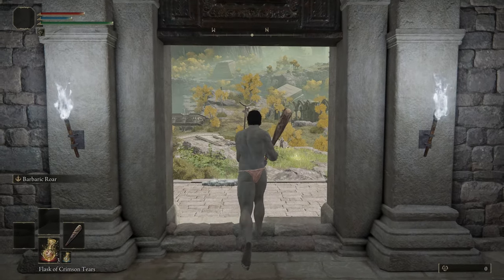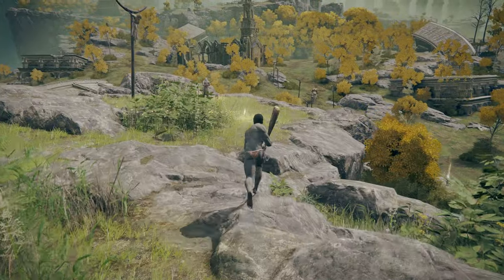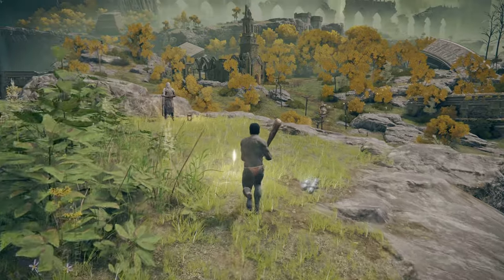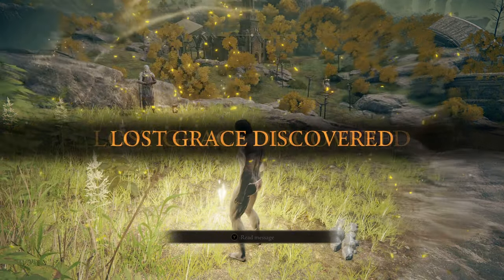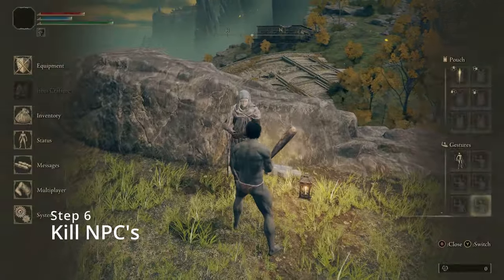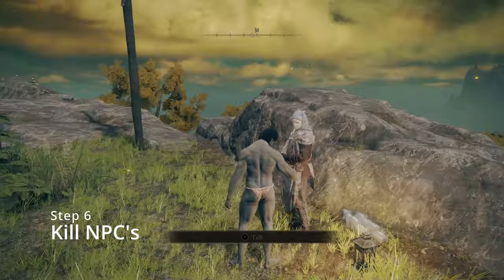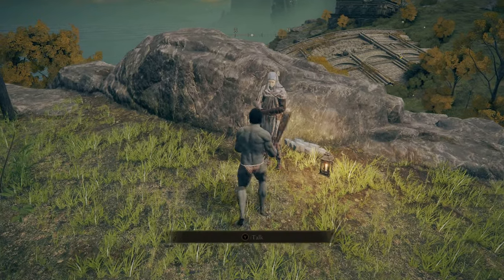Welcome to Limgrave, this is where the real journey starts. Touch this Grace, as it will be useful for fast travelling. Don't you even think about resting here. Now go up to the NPC and show him who's the boss by pointing down. And for the final lesson: always kill NPCs. NPCs have backstory, meaning lore, meaning we don't mess with that — so beat his ass.